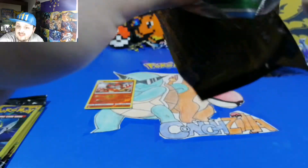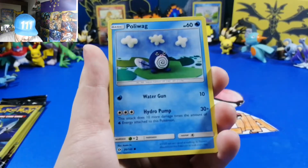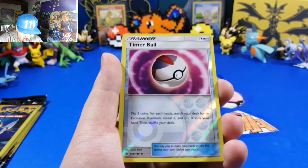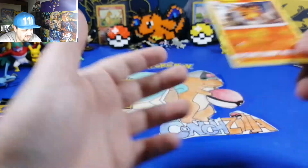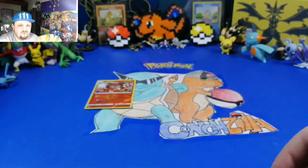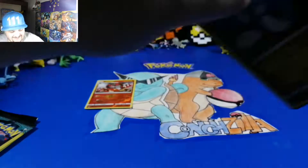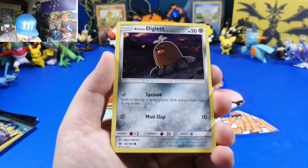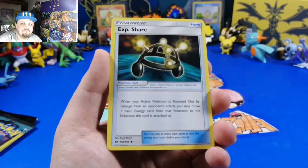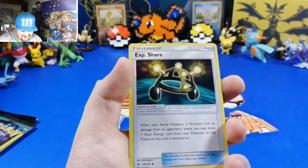It's all dollar packs but I am trying to get this open - I finally got it open. We got Poliwag, a Timer Ball - I don't think we've pulled that - and a Torracat. We have four packs left so let's get to this Sunny Moon. Wow, this one opened nicely. We have Dratini, hello, and Diglett, and it's a Spirit Share!